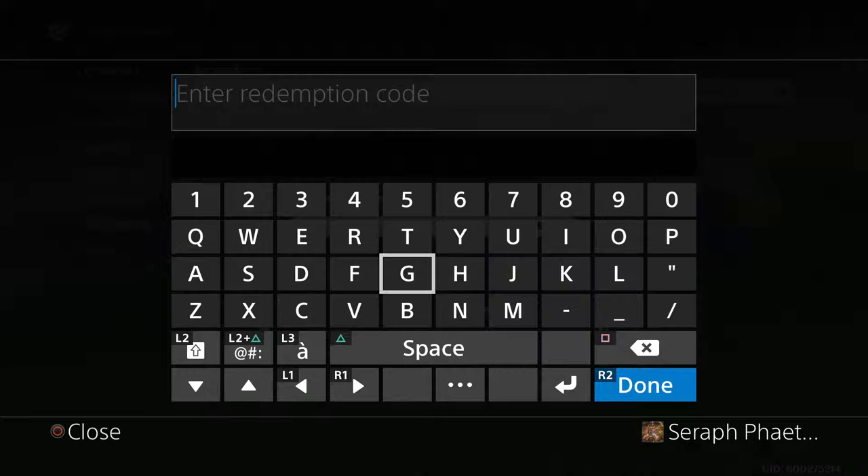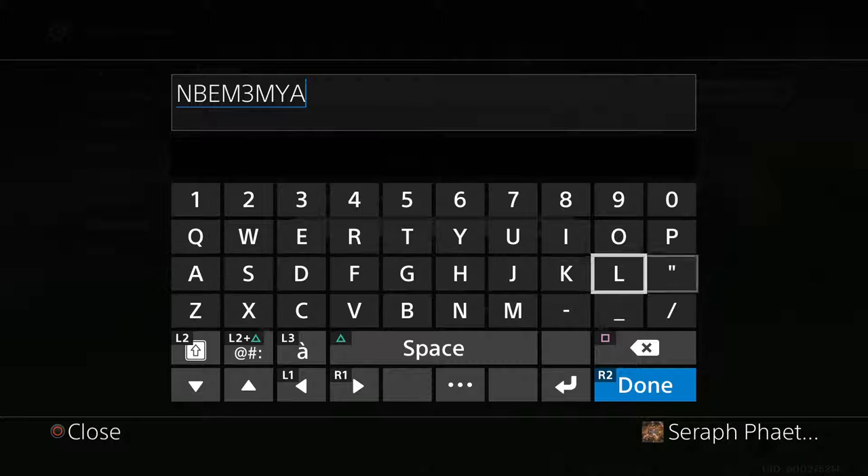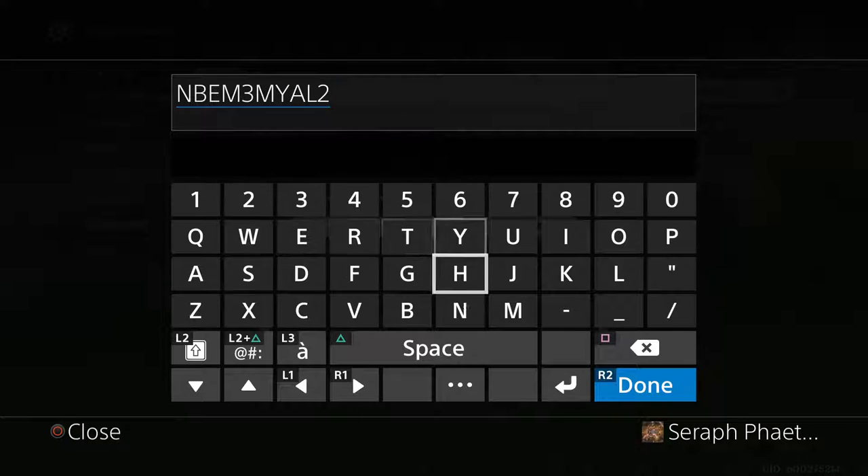I'll explain where these came from when I'm done. The third code is N-B-E, M-3, M-Y, A-L-2-B.